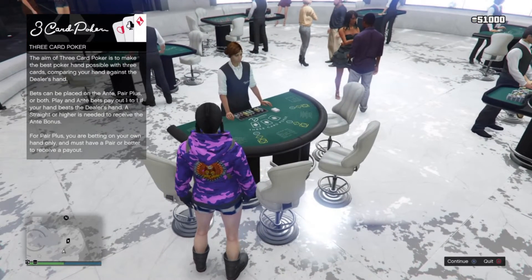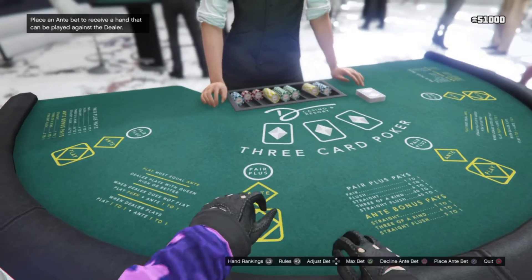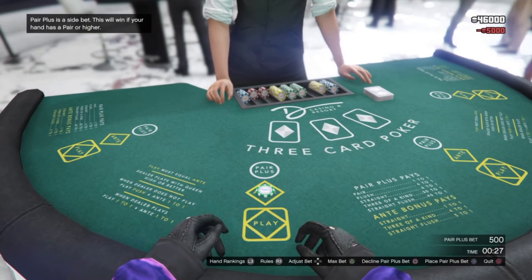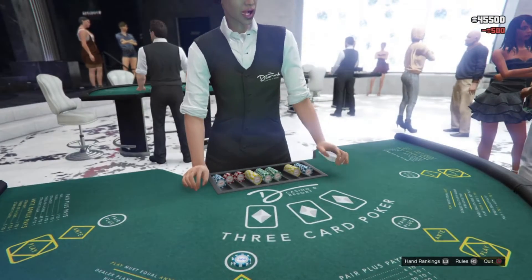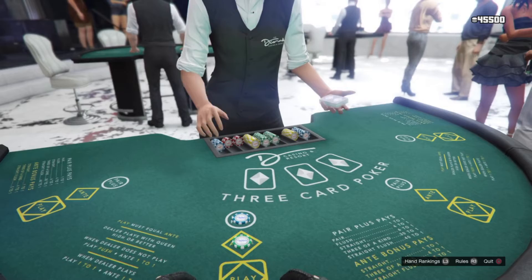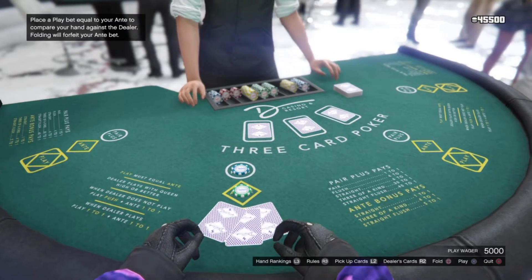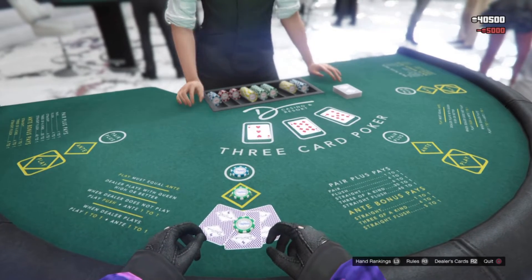This is three card poker, so you just want to sit down. What you want to do is you want to hit max bet, then max bet again, and then she'll do her thing. What you want to do is you want to hit play, which puts down another 5,000.